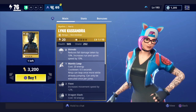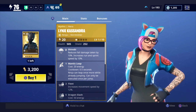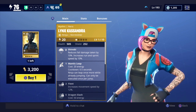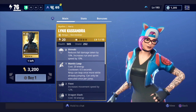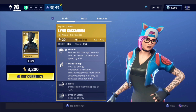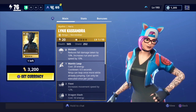It's Lynx Cassandra, and she's gonna cost you 3200 seasonal gold. I honestly did not think I was gonna be able to get enough seasonal gold for this — I thought she was gonna be like a fleet foot type. But she is gonna be a skirmisher ninja, so we're gonna buy her for 3200 seasonal gold. We're actually gonna screenshot that — I think I got that in.